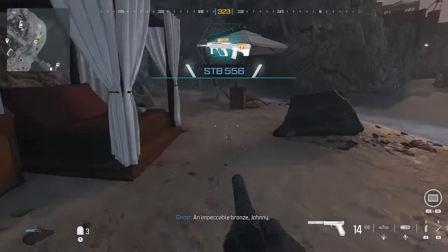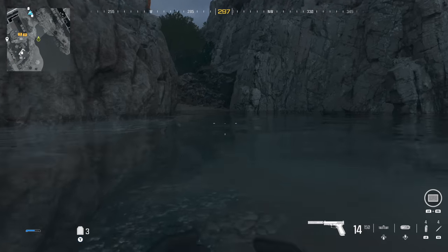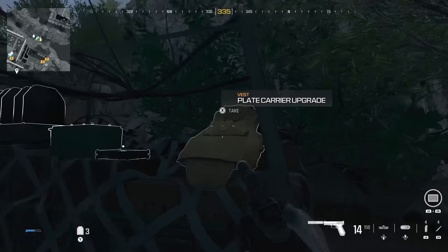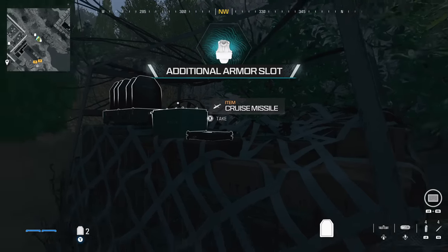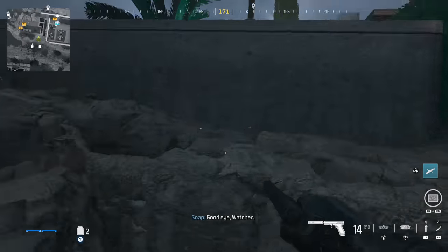Follow the beach shore as it enters between these two cliffs and here you can find a pretty sneaky armor carrier upgrade. Make sure you grab that and feel free to equip some armor as soon as you do — you'll now have two plates available. You can also find a cruise missile here, so make sure you use it if you've never used one.